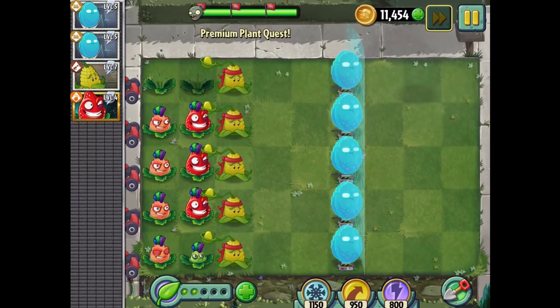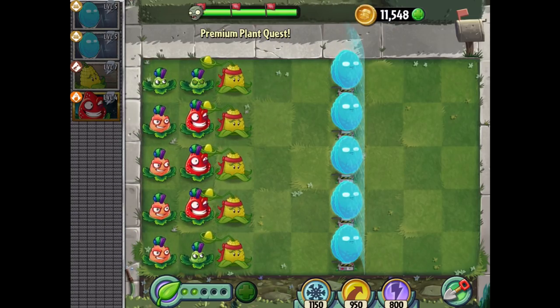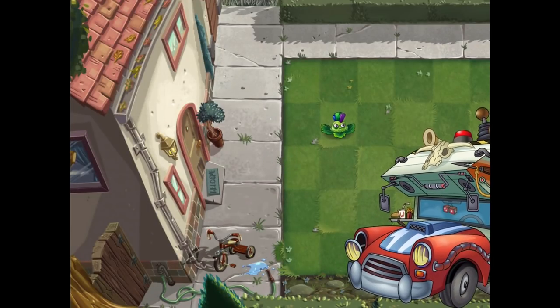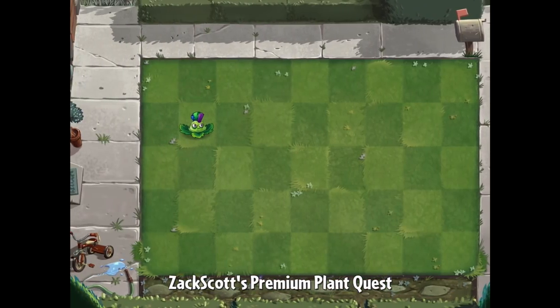Got him - there you go. We want to do four more stages - that's what more we want. Let's continue onwards and go to the events. Here we go, another epic quest - I'm excited. After this we'll be halfway there. There's one Strawburst - we get how Strawburst works.